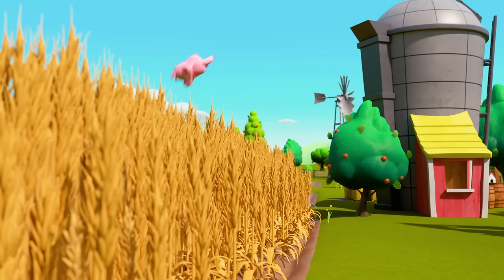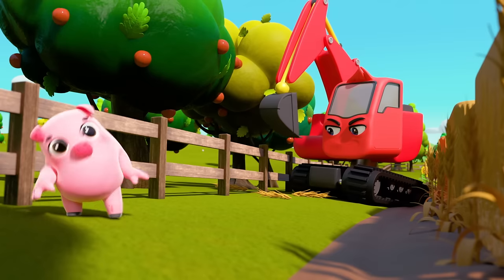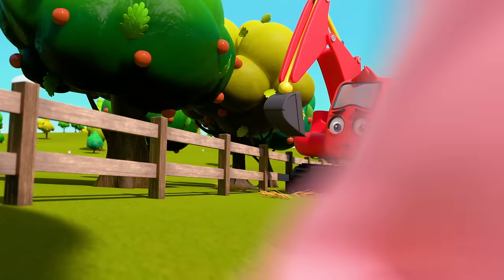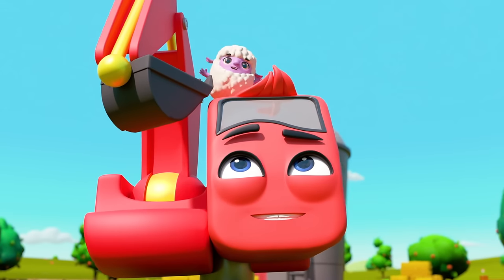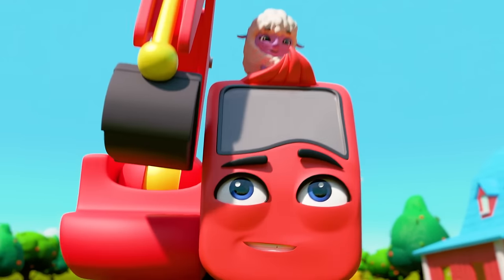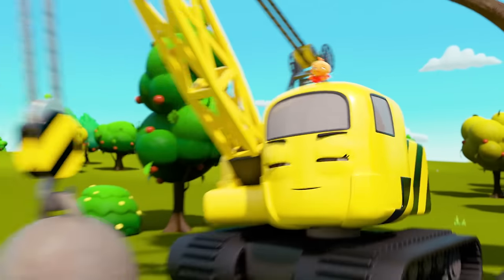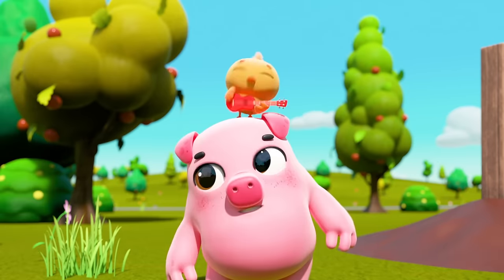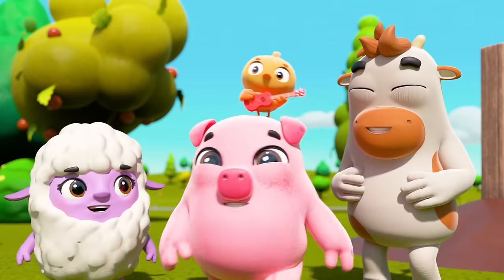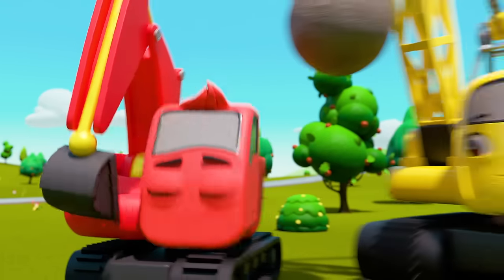Pablo Pig is running into the wheat field — he must be hiding in here somewhere. There he is! And there's Letty Lamb too. After them, Diggly! Well done, Diggly — you caught Letty Lamb, three more to go. That's Dylan the Duck — and Carlos the Calf too! Nice work, Daisy. Now you've caught Pablo too! All the animals are back safe and sound. Well done, Diggly and Daisy. With that fence repaired, they won't escape again.